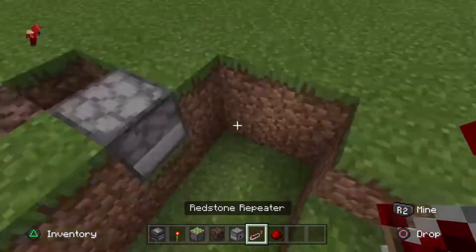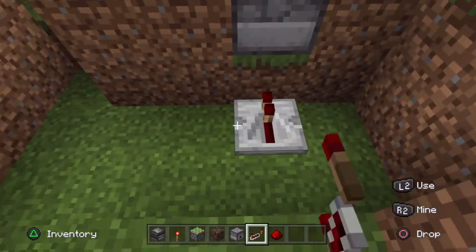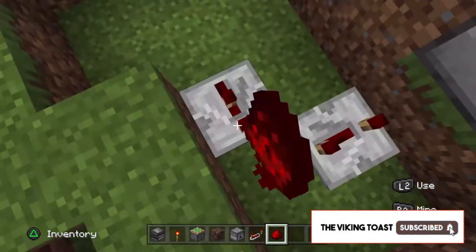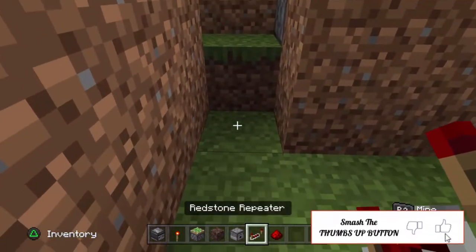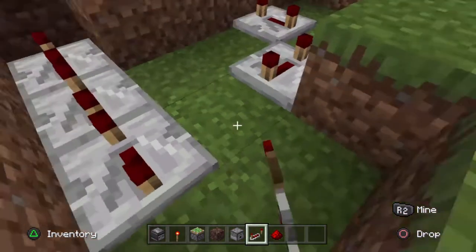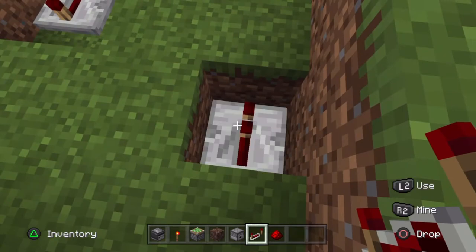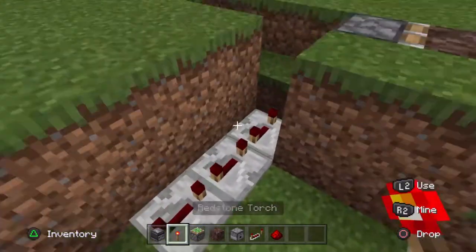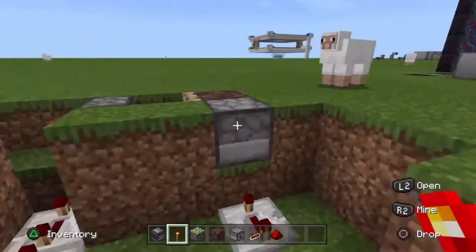After that you want to come down here, put a repeater here, repeater here, redstone here, both of these repeaters on 4 ticks, repeater here on 4 ticks, repeater here on 4 ticks and then you want a repeater here on 1 tick. Then you want to put one of your redstone torches here and another one of your redstone torches here.